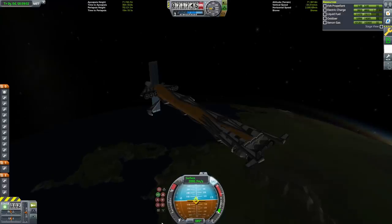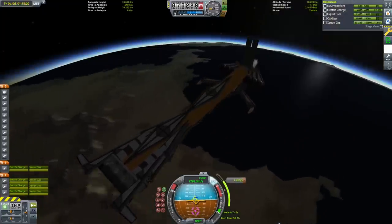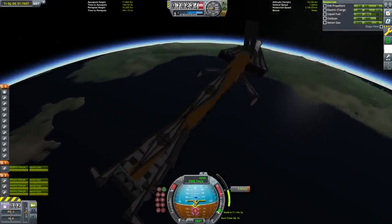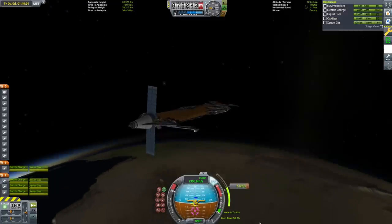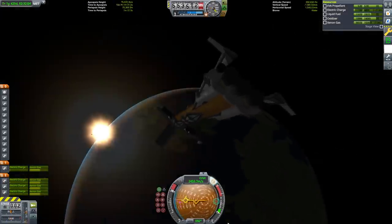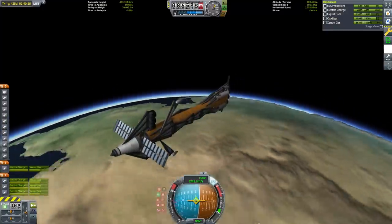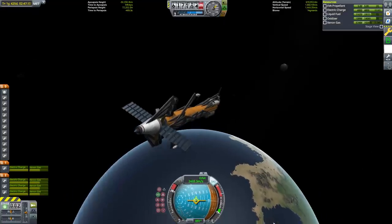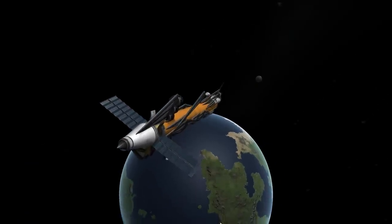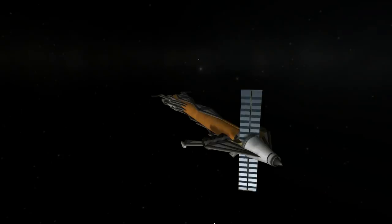After reaching low Kerbin orbit, I'm only going to be using the ion engines powered by the solar panels until I reach low Tylo orbit. The burn from low Kerbin orbit to elliptical Kerbin orbit took a very long time with just four ion engines, but it was pretty standard, so let's skip to the actual ejection burn. For my final ejection burn from elliptical Kerbin orbit into interplanetary transfer, I had the same issue as the previous video where my TWR was too low to do this maneuver all at once. As a result, I'm going to eject myself into orbit of Kerboll, and after several orbits of Kerboll, I'm going to have another rendezvous with Kerbin where I'll finish up the job.